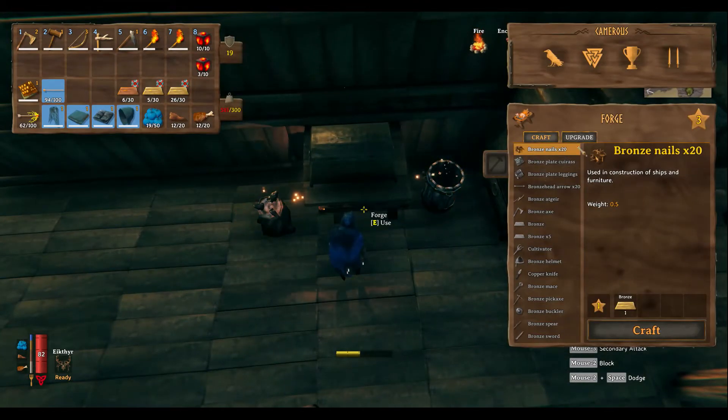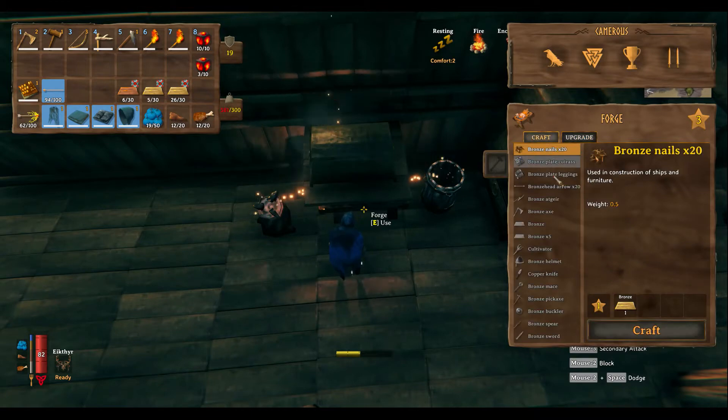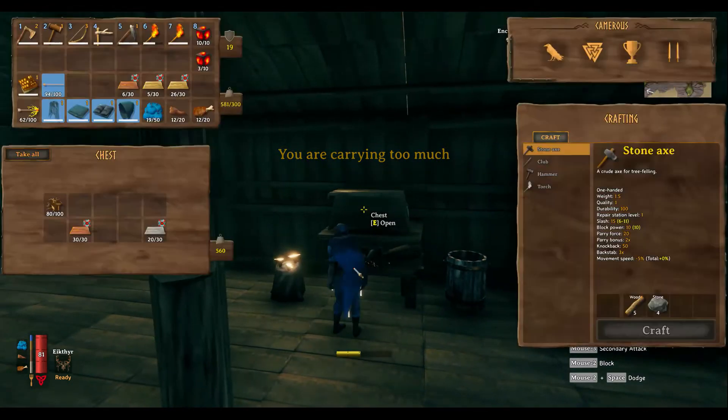Now if we look at the forge and go to upgrades — leather scraps — we can upgrade my axe, which is what we're going to do. We also want to craft our leggings, which is deer hide. Let me put this stuff back in here.